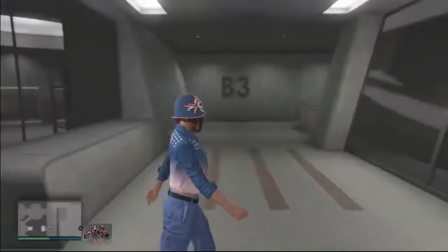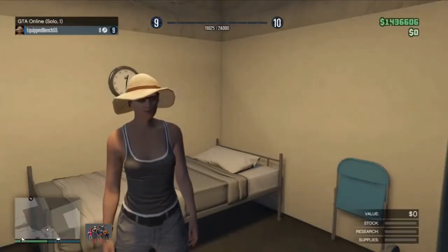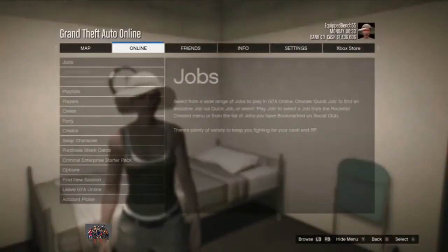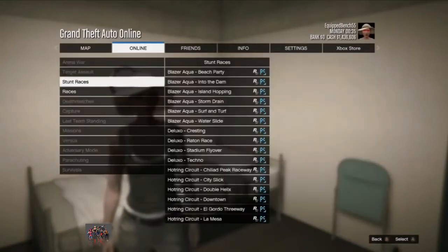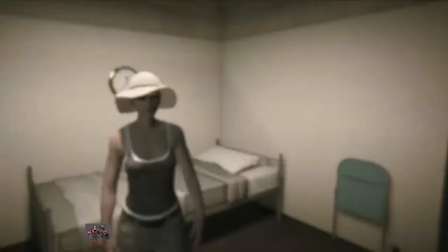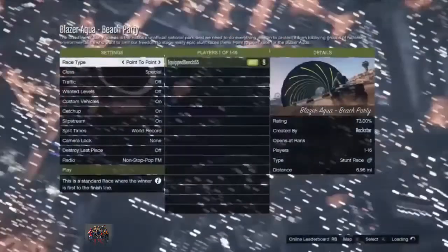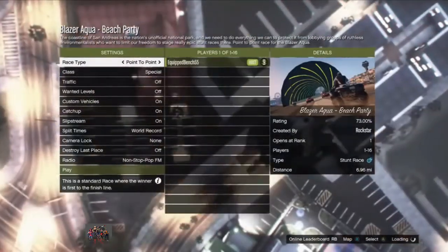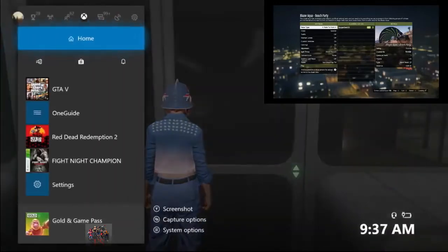A solo session is the last option when you want to launch an online session. As you can see, my friend is in a solo session. From here, your friend needs to go online, go to Jobs, and start a stunt race. He simply needs to start a stunt race and wait on that screen. You need to go to the elevator door and then join your friend.